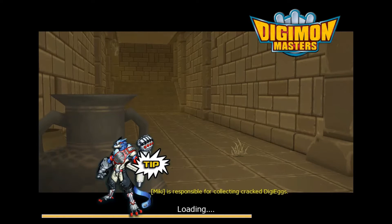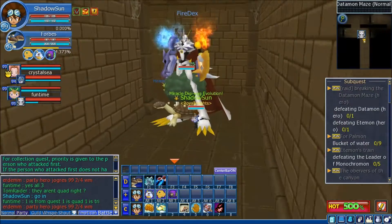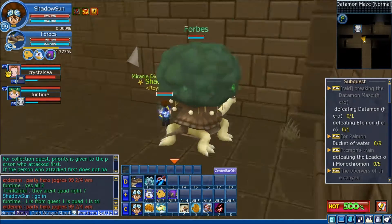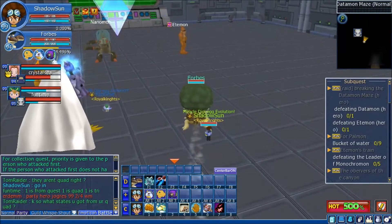If you plan on soloing this raid, you might want to go in with a Digimon with a little more than 100 evasion, as you can probably see. First, just go down this way and make sure you're using your Digimon for this. You can phase through this wall right here and just go straight to the edamon raid.